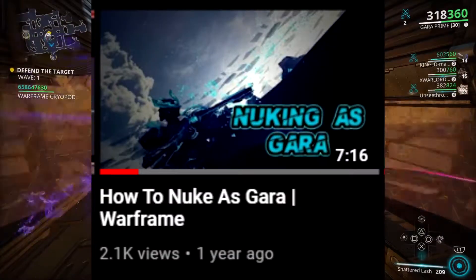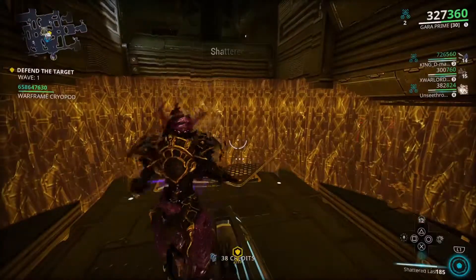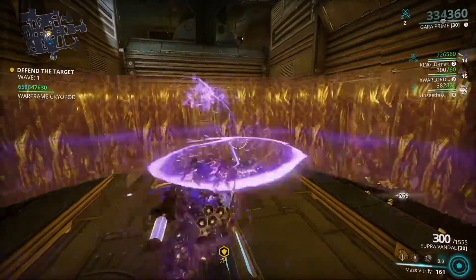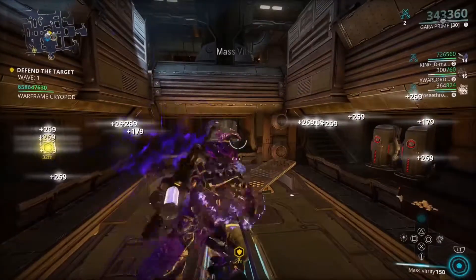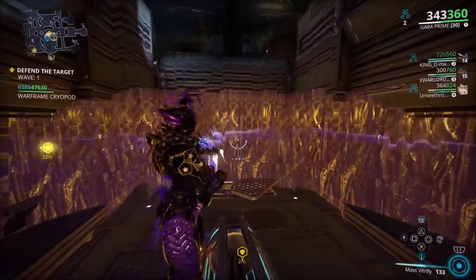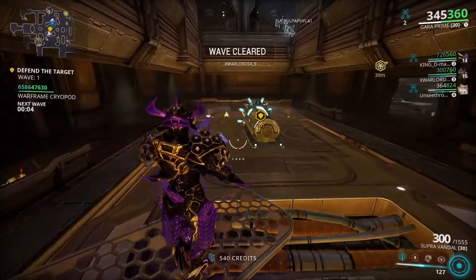I did the same thing about a year ago, but I wanted to remake it since it requires less forma and so that people can find this new version. This build is centered around her Mass Vitrify and Shattered Lash. When I say Shattered Lash, it's not actually focused on it — you don't need to build a stat stick for it or anything like that — but it's needed to break her Mass Vitrify.